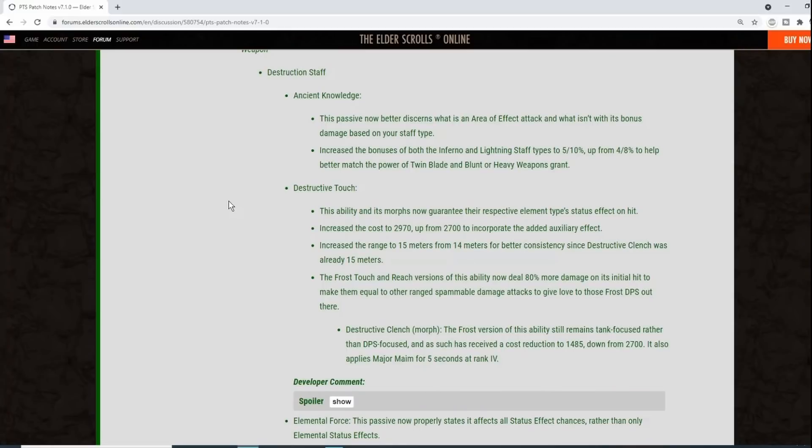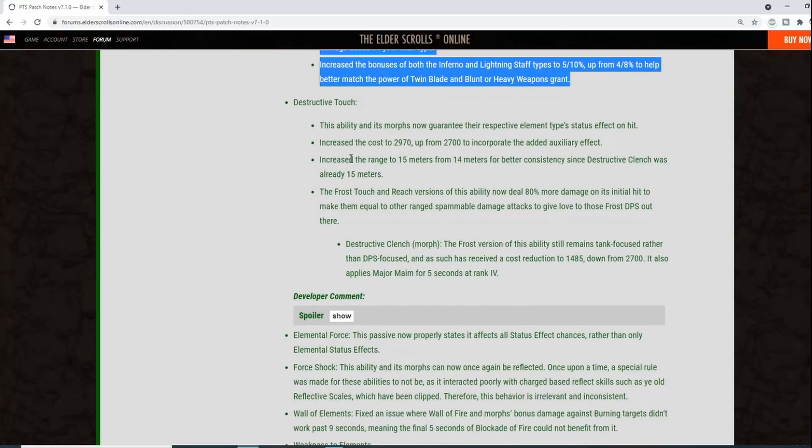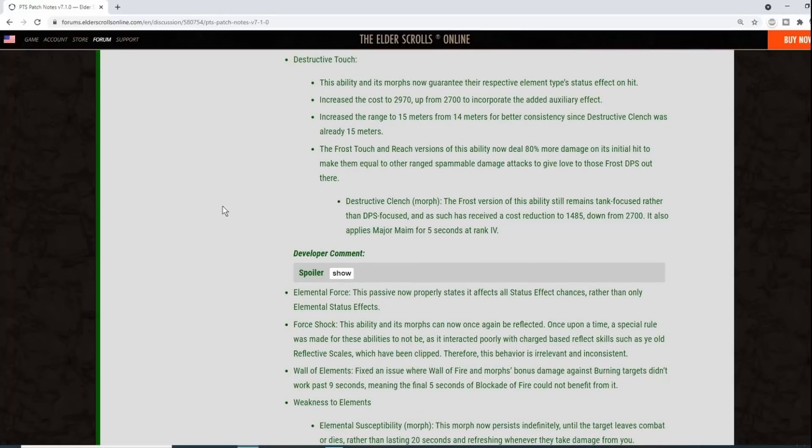Destruction Staff Ancient Knowledge passive now better discerns AoE versus non-AoE attacks, with inferno and lightning staff bonus damage increased to 5-10% up from 4-8% to better match twin blade and blunt or heavy weapon passives. Destructive Touch ability and morphs now guarantee the respective elemental status effect on hit. Cost increased to 2970 from 2700 for the added effect; range increased to 15 meters for consistency. Frost Touch and Reach versions now deal 80% more damage on the initial hit to make them equal to other ranged spammable attacks.